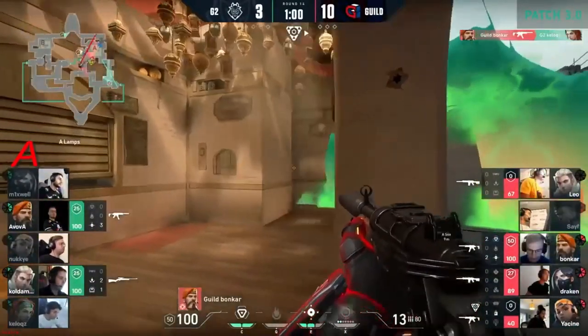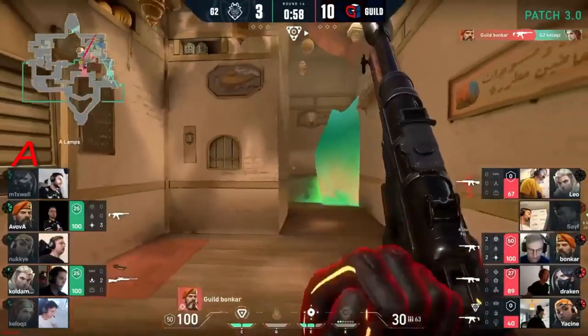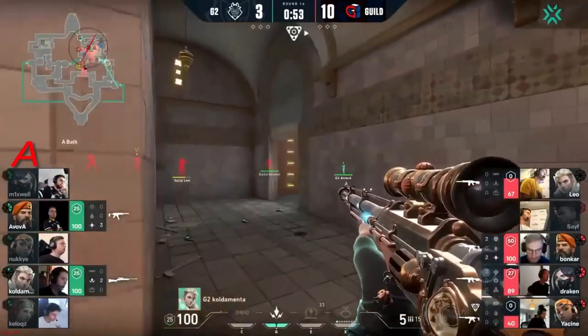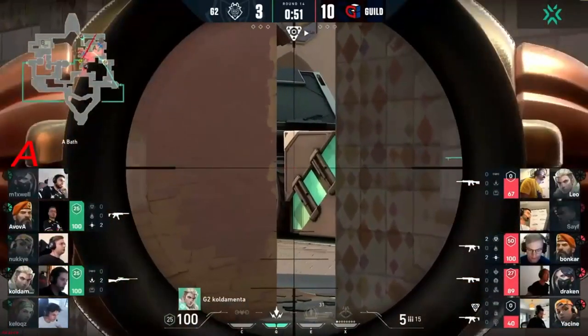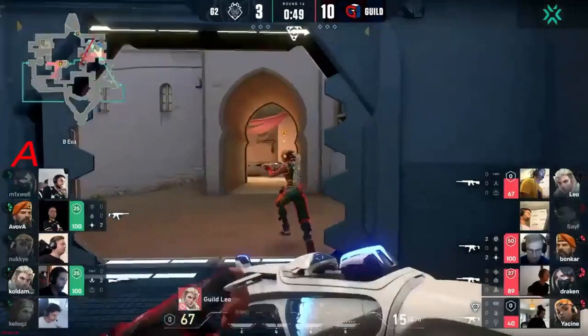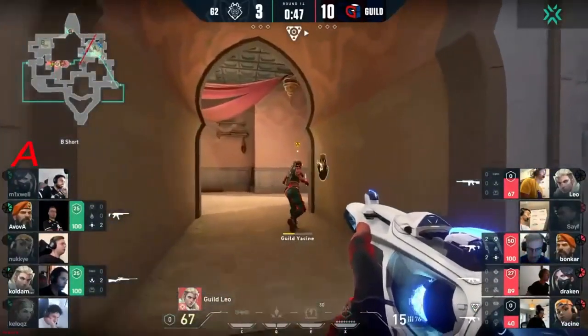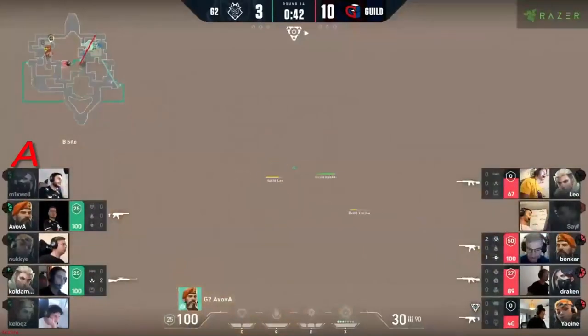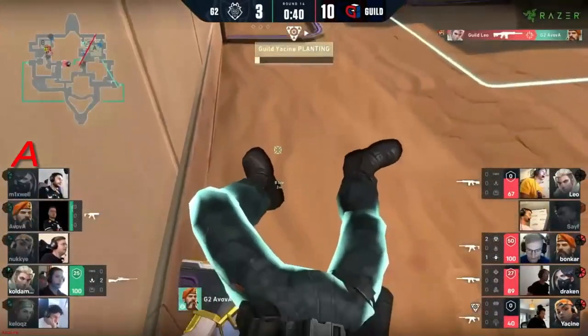Kellogg's — they are not ready for these sort of plays. He's like: 'All right, I'll pop through, I'll get on the other side, they'll never expect me to run through this.' And before he can even pop the flash, someone's run through the other side. Guild just disrespecting G2 and their utility — see you later. They're going to go all the way back and reset the round.